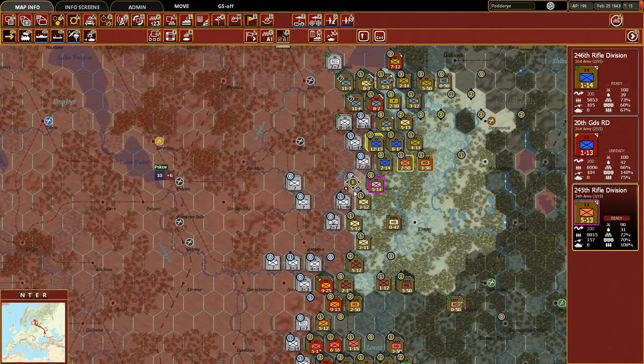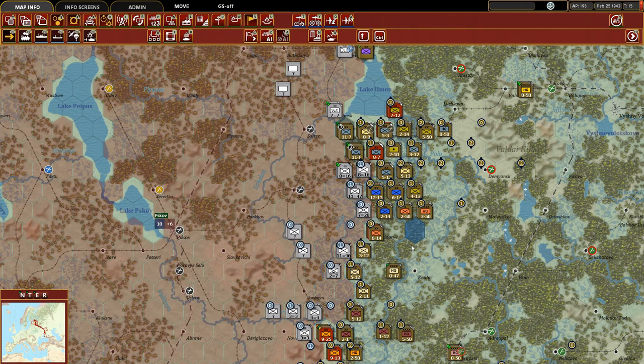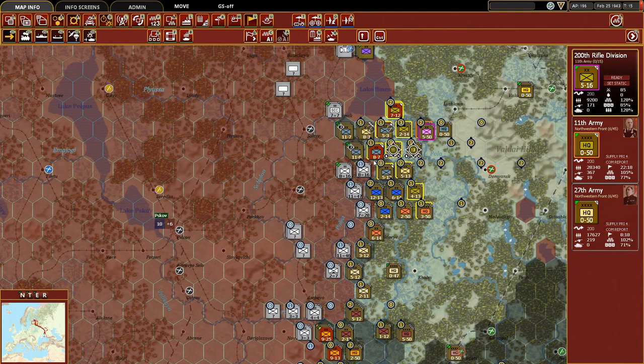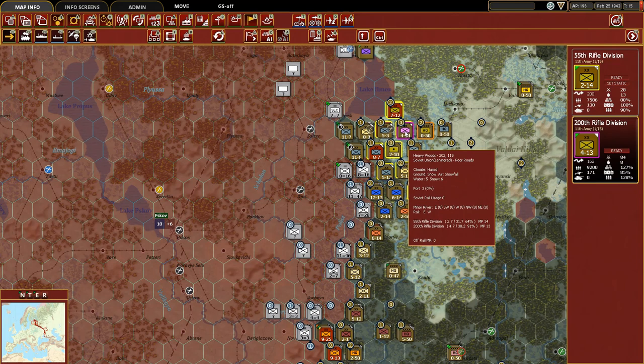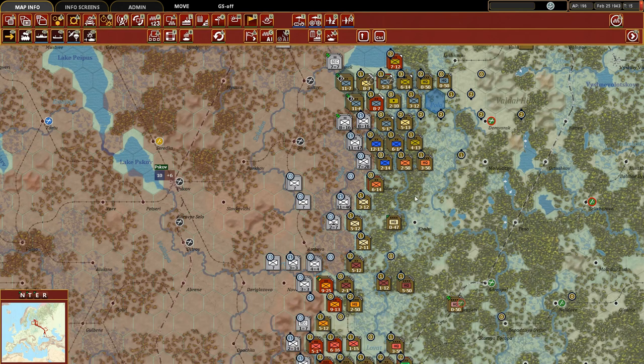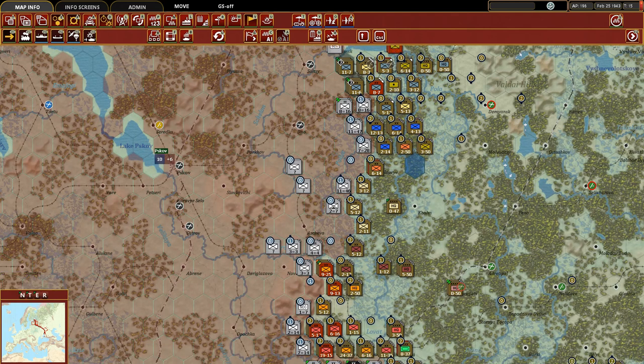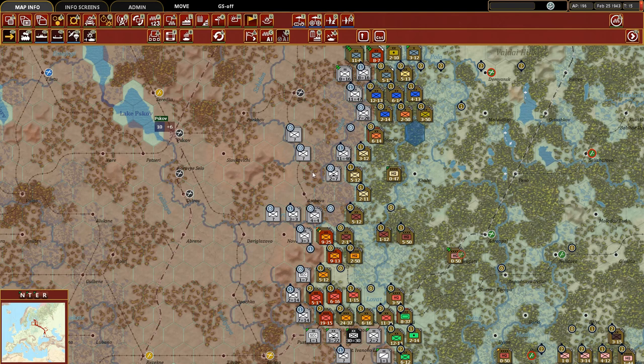We have enough success here - we're not going to stretch our supply situation, just be happy with what we've been able to manage. We're going to move up this rifle division to get closer to the front if at all possible - move up just one. Those two HQ units are fine. I am feeling very good about how all this is going.